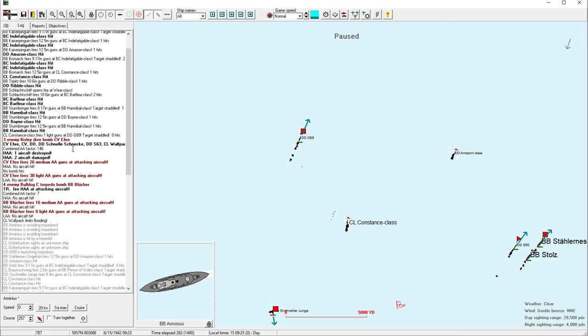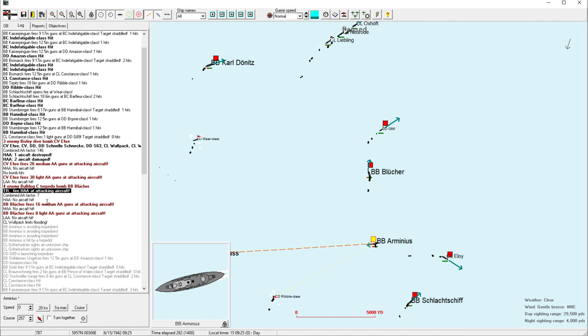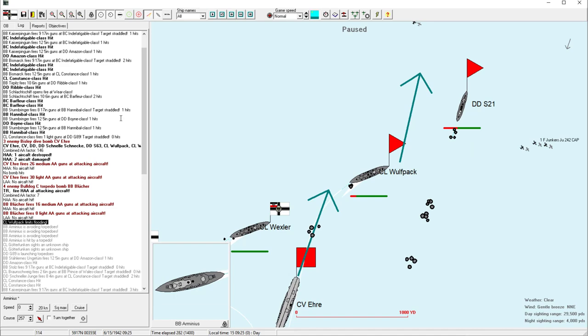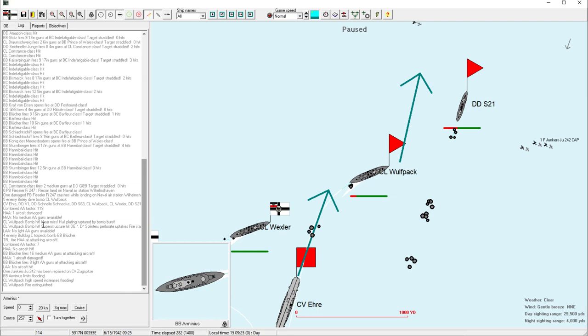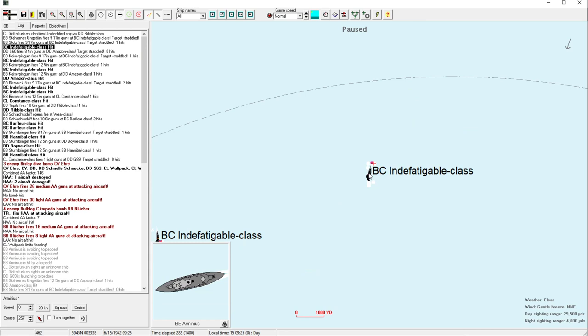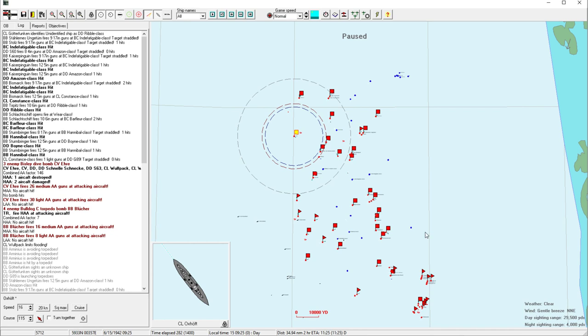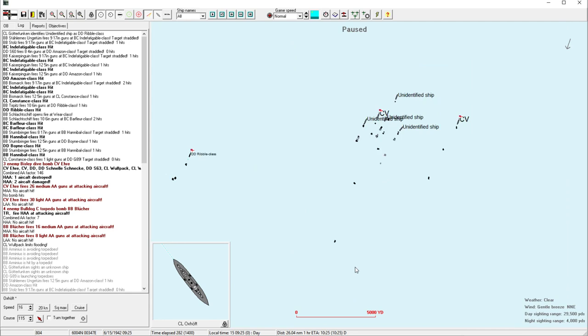Bring her to a stop — hopefully we can save her. That looks good for the Bluker. It sounds like the cap is getting involved — it's not. One aircraft destroyed. Two damage from 146 — that's a very high number. Wolf pack limits flooding. She got hit by a bomb — must have been the previous turn, I must have missed that. Took two hits but she's handling it okay, like a trooper. We need to silence these enemy carriers and then we've got to start bundling up around the transports as soon as we take down the carriers.